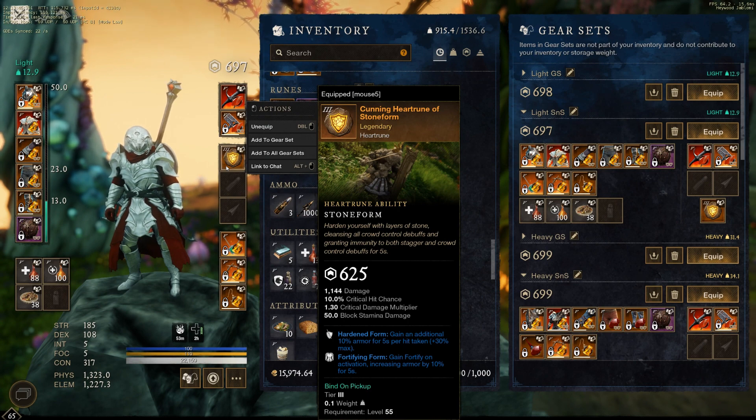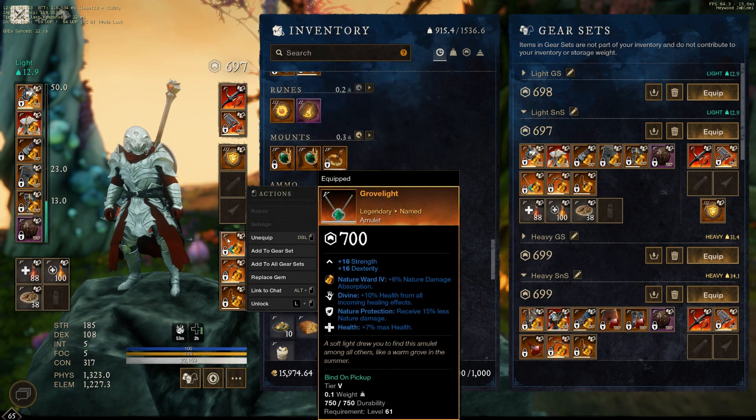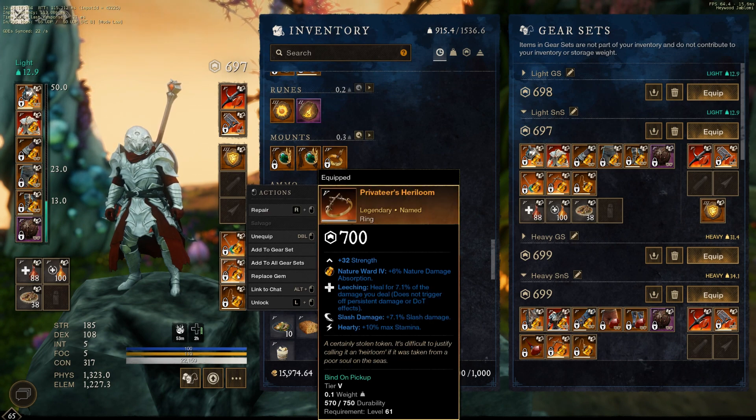Stone form — I don't think there's really a reason to upgrade to 700. The 700 is not making any of the numbers for the fortify any larger, so I don't think it's worth it at all to go to 700. Groveline — I think ideally you want the third perk to be fortify, although I need to test that and I'm not entirely sure right now. At least health and protection are important.